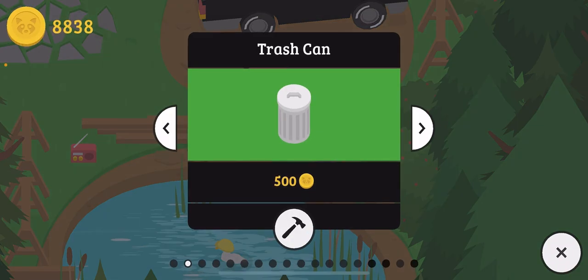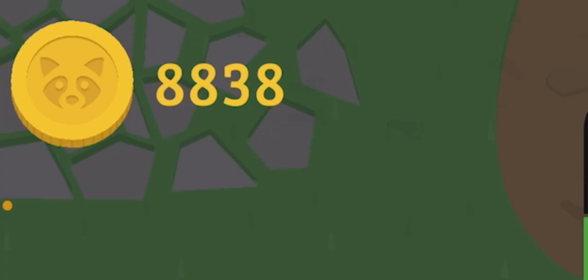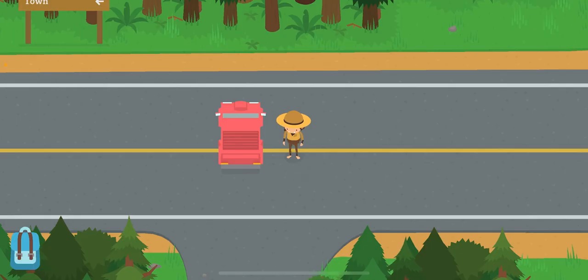With your lumber, you can talk to the construction duck near the pond and build things like a trash can, a small house upgrade, or a large house upgrade. You will need a little bit of coins for the house upgrades as well.